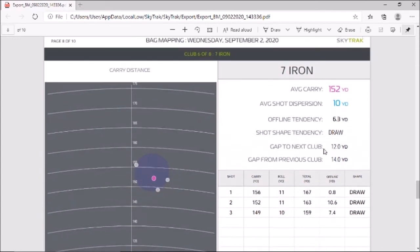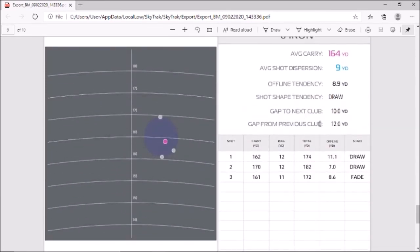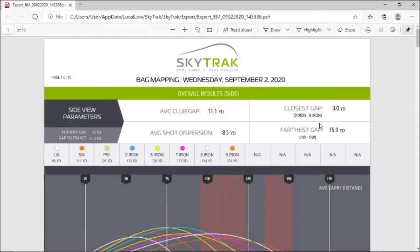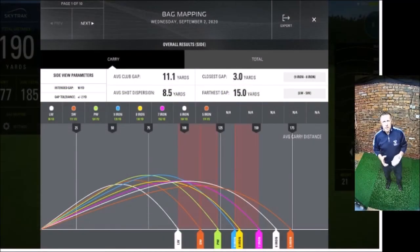What I'm liking here is I'm seeing the same thing — my shot shape tendency is a draw with every single club. There's only that eight iron that had a slight discrepancy in distance. At the end of this you've got all the really key information you need to know exactly how far you hit every club in your bag. The SkyTrack is also fantastic as a practice tool — I can hit shots, work on my swing, and keep my game going when the weather is really bad.